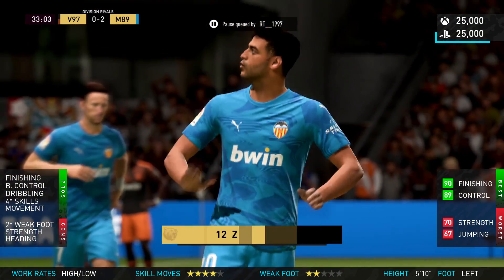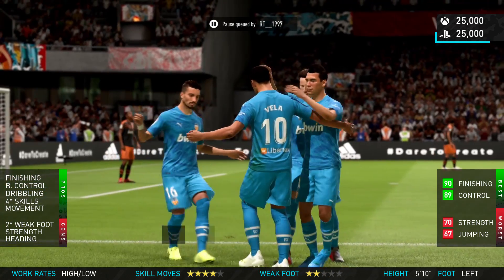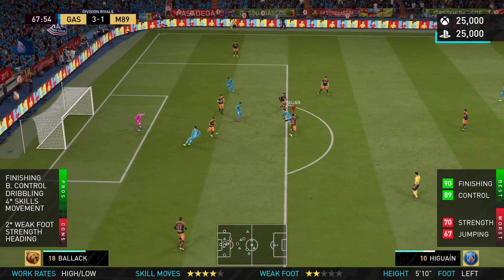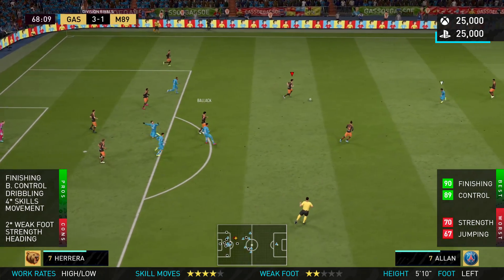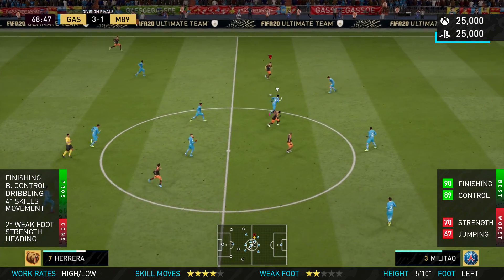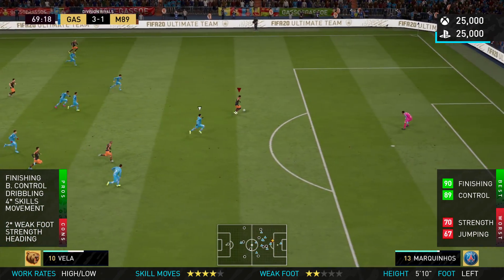In terms of heading accuracy, it's 73, but he's not going to win headers. Headers on this game are pretty pointless anyway, but it's goal kick headers he's not going to win. With him being a striker, that goes against the card — 67 jumping and 5 foot 10 in height. He's simply not going to win headers.